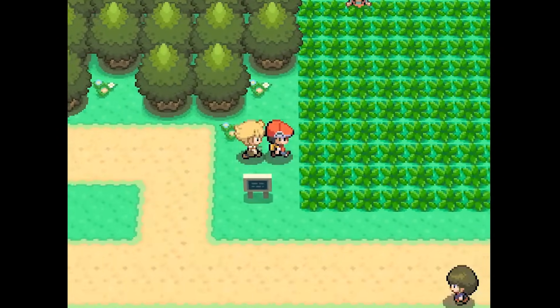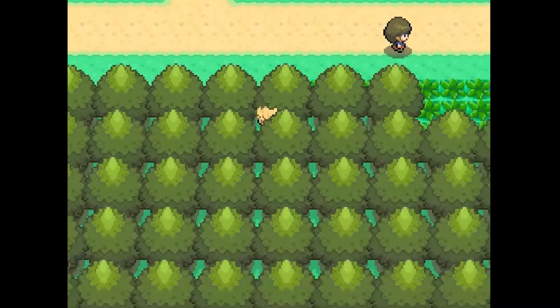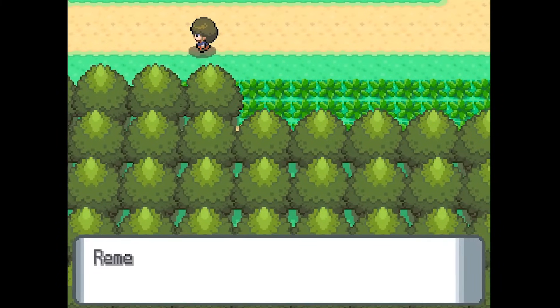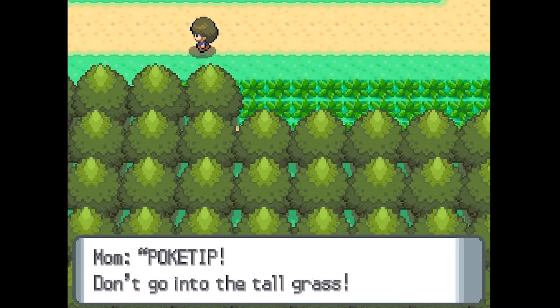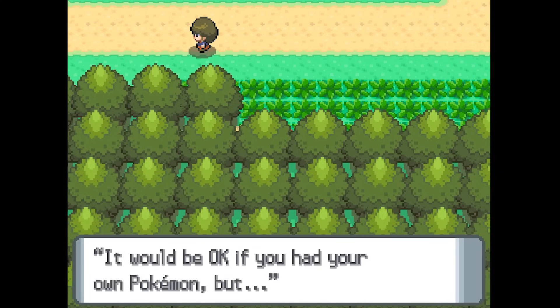So let's go walk into some grass and see what happens. It won't let us enter any grass over here. What about if I try going from a sneaky angle? Nope. Even if I try entering from inside of a tree, they're not letting me enter that grass. Alright, we gotta go somewhere else.